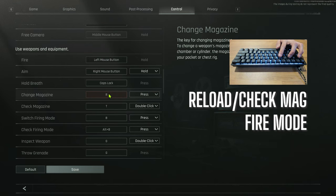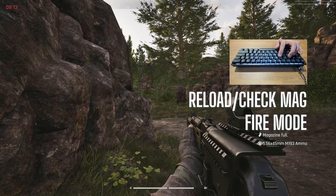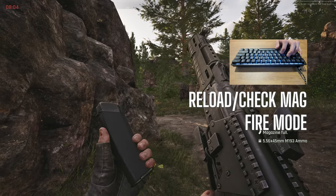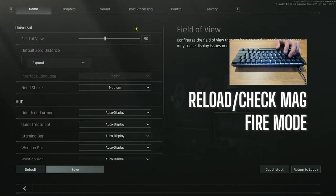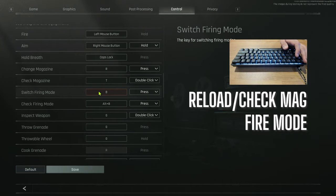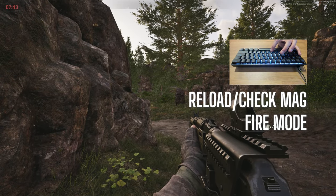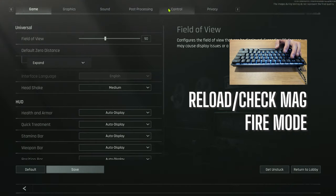Moving on to reload and check magazine — two very critical functions. R is reload, set to press. Check magazine lets you know how much ammo you have remaining in the current magazine loaded into your weapon. This is very important since there's no HUD in this game, so you have to know how much ammo is in your mag at all times. Another critical function is switch firing mode, which switches your weapon from semi to full auto. If you buy a new weapon off the market, it's set to semi by default, so make sure you know how to switch it to full auto.